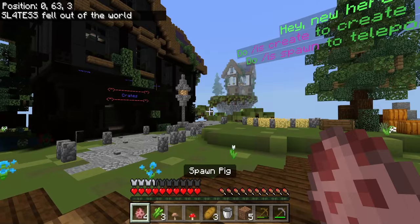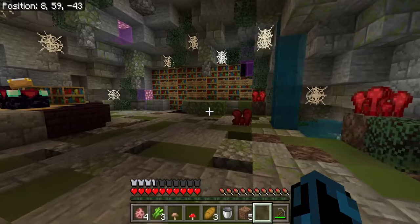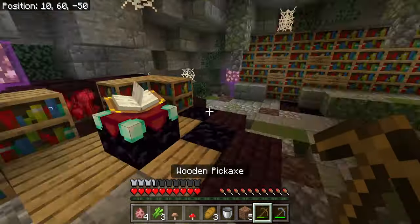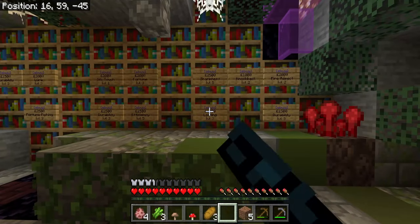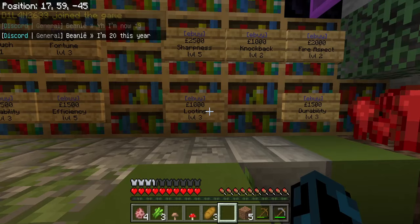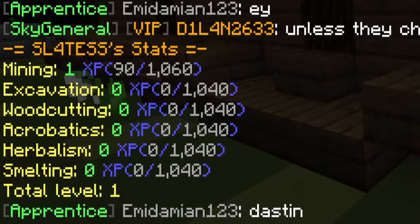It looks like keep inventory is on, which is kind of nice. While we're here, we might as well explore the hub. It looks like there is also an enchant place over here — you can just normally enchant. It looks like there's in-game currency where if there's an open sign, you can make your own shop. People are selling looting level three for a thousand in-game currency. There's also a whole stats thing where you can look at your mining, excavation, and woodcutting skills.